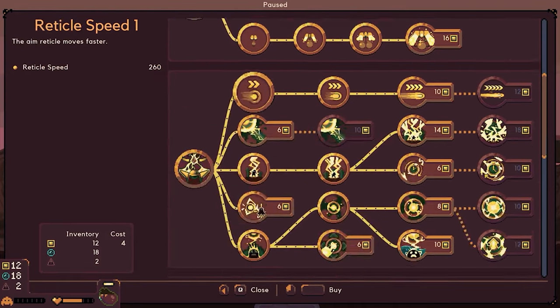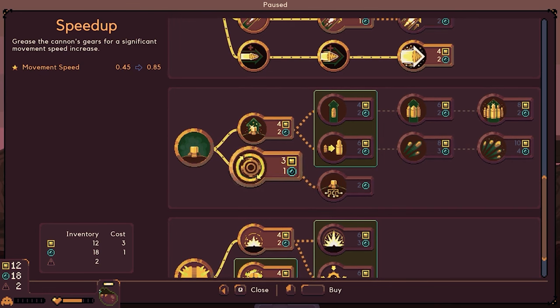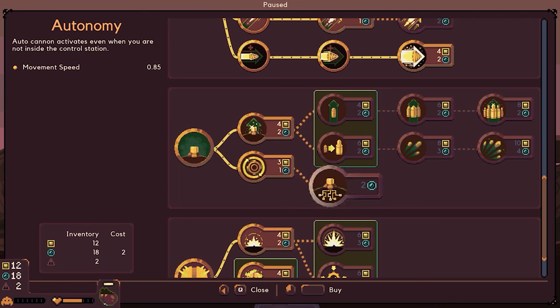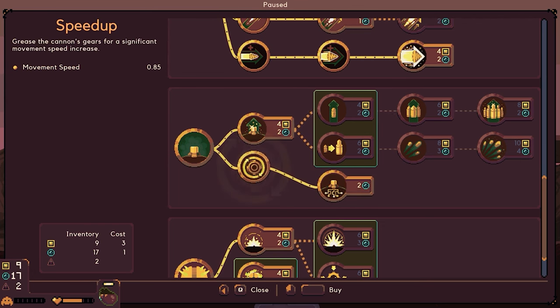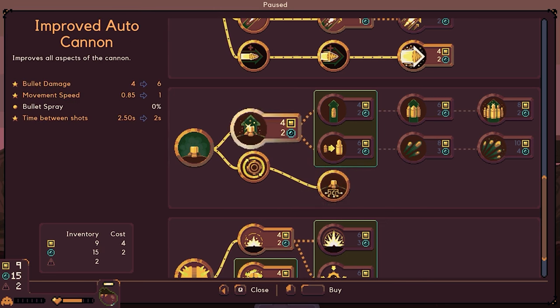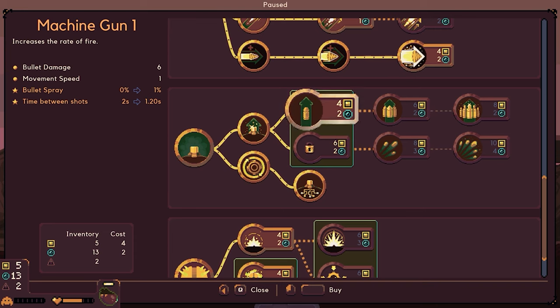Let's go ahead and upgrade. We got a new one — let's see. Speed up: grease the cannon and gears for a significant movement speed increase. Or we can improve the auto cannon — improve all aspects of the cannon. We could also do an automatic. Let's go ahead and grease the cannon gear for significant movement — we're going to do that one since we have enough water. Then we'll go and improve it as well, and go with increase the rate of fire.